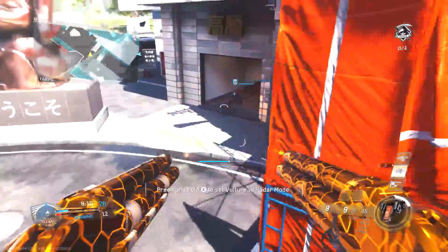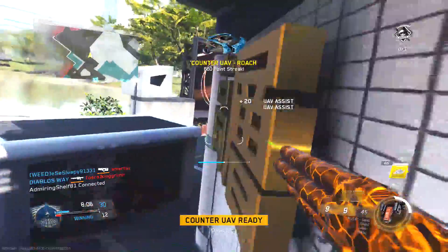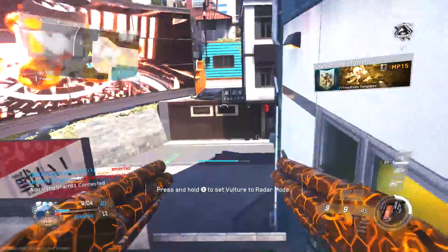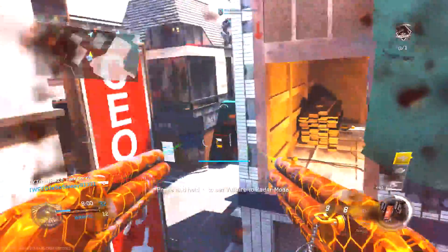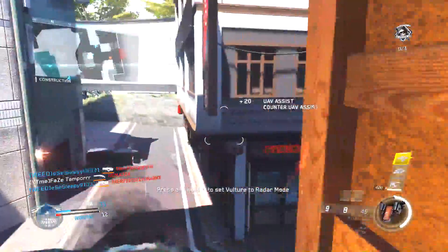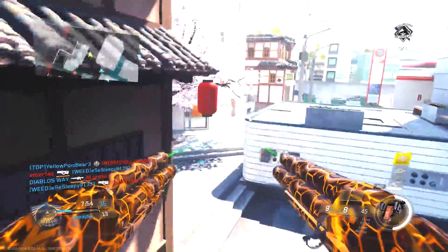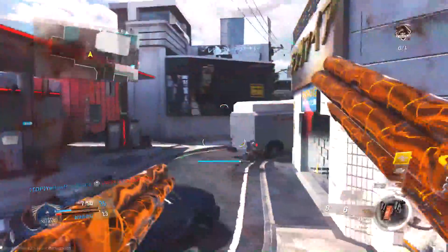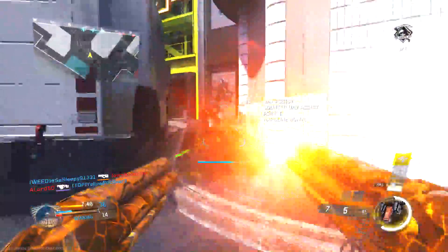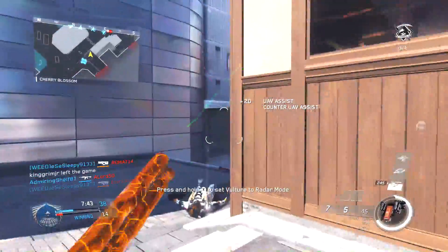There's one thing I want you guys to pay attention to in this gameplay: you'll see that I don't ever really poke out in big open areas. I'm always sticking to the flank routes, always trying to get myself into close quarters scenarios. When you're using shotguns, you want to be in the enemy's face as much as possible. You don't want to be jumping out at them like a blind man. When you chase somebody like that, nine times out of ten, you will die — and that's an easy death you can avoid.